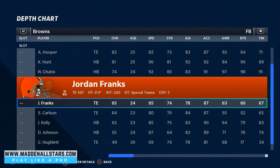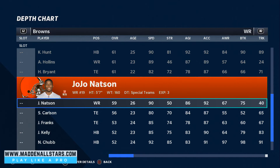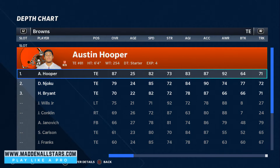Then we're gonna go to our wide receivers and put our fastest ones at the top. We've got 92 speed, 90 speed, and some 90s down there as well. Depending on who you like and their abilities, you can change them up. I prioritize speed, so I put my fastest receivers first. I personally think the Browns are a running team, so I'd run the ball more and throw short yardage to my best receivers. I'm gonna put David up top — he has 85 speed, so we need him to get away from linebackers.